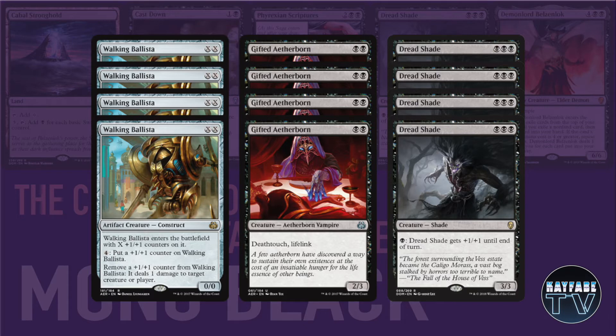So we start with the top of the curve: Walking Ballista, Gifted Aetherborn, and Dreadshade. Walking Ballista is removal — he can get gigantic in a long game and is a great mana sink as you get into the stall turns. He combines really well with Cabal Stronghold, which we're also playing in the deck. Just a really efficient card.